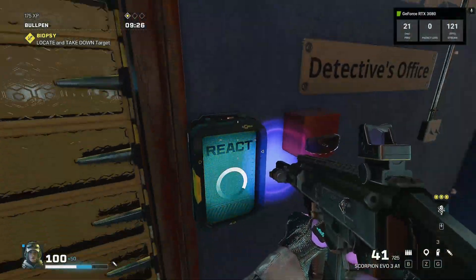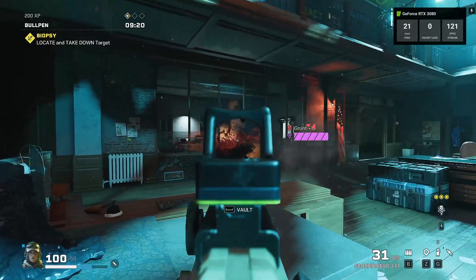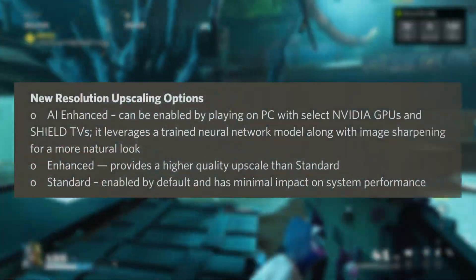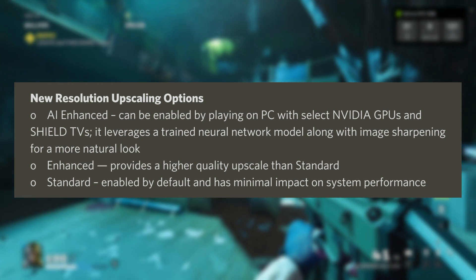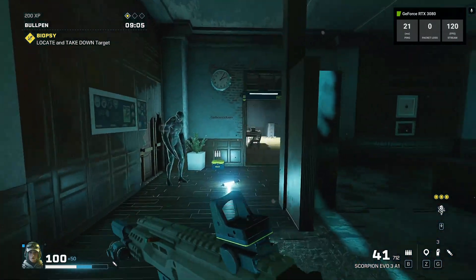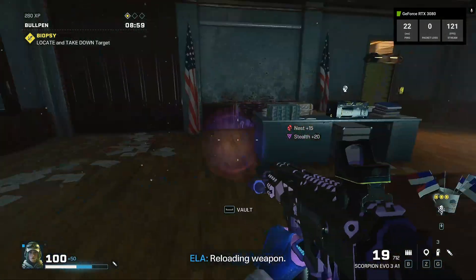GeForce Now is launching new resolution upscaling options coming in three different choices that can be played on PC as well as the Shield TVs. First, you have AI Enhanced Visuals, which is the highest visual setting. Then you have Enhanced, which is just a slight visual bump, and then Standard, which is the default. This should work on all GFN tiers including Priority and the new 3080 tier, though I'm not 100% sure on the free tier.